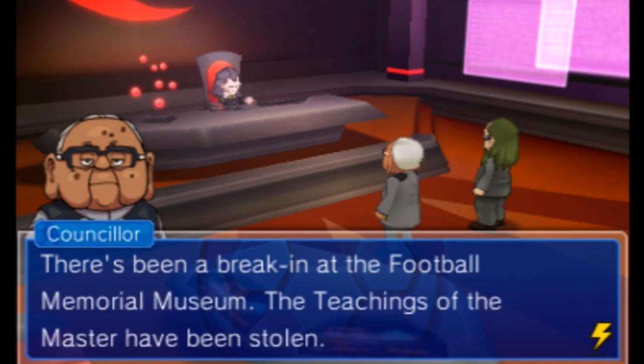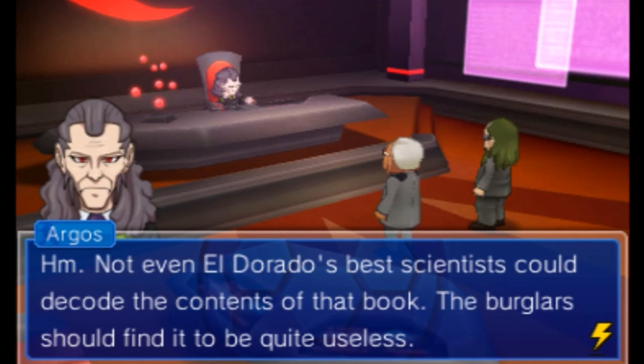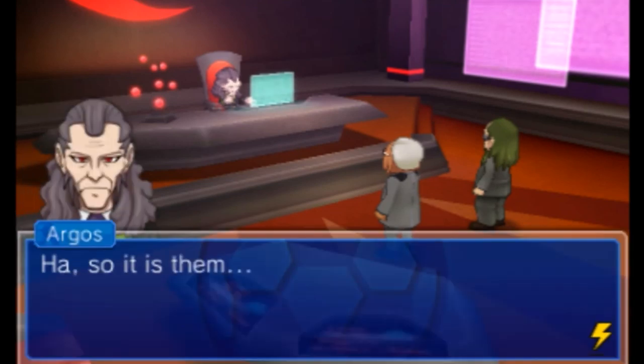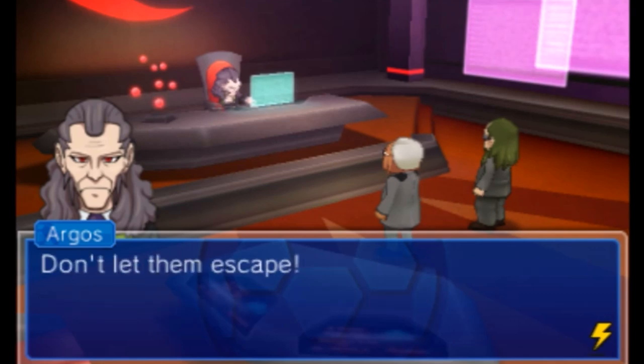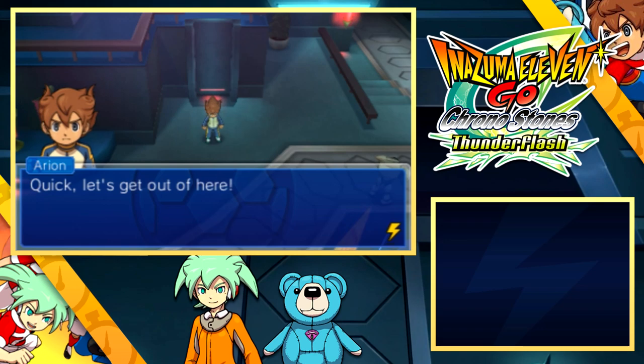There's been a break-in at the Football Memorial Museum — the teachings of the Master have been stolen. Not even El Dorado's best scientists could decode the contents of that book, so the burglars should find it quite useless. We caught the identity of the intruders on the security robot's cameras. Perhaps they couldn't have found a way to decode the script? Don't let them escape.